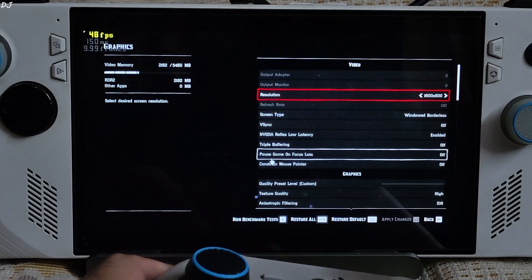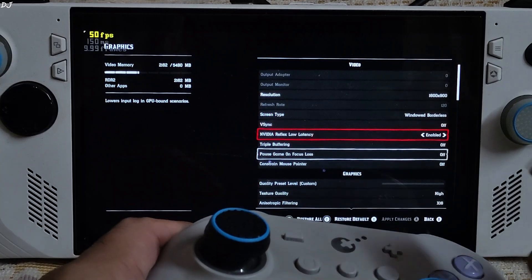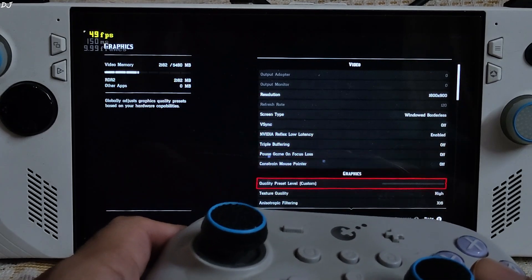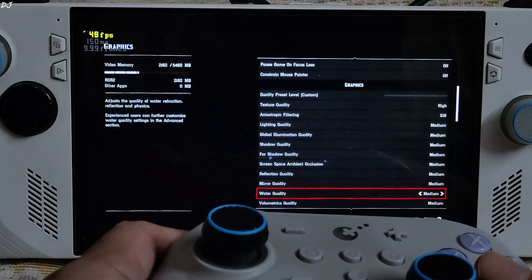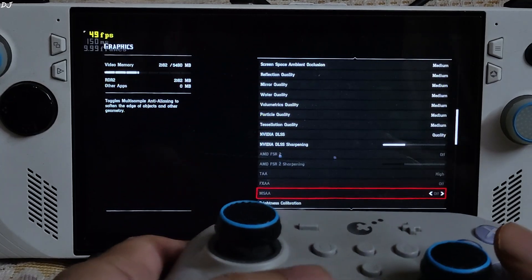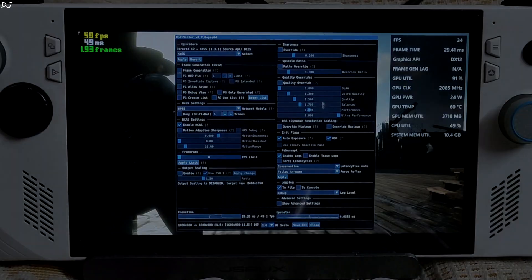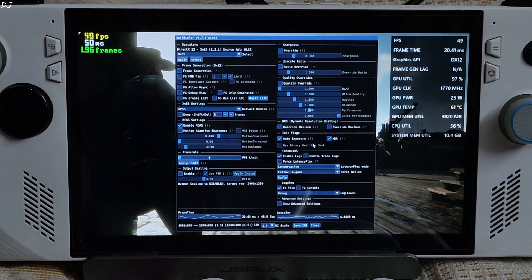In-game settings: resolution 900p, display mode borderless — this is very important, otherwise LSFG won't work properly. Make sure the Nvidia Reflex setting is enabled, otherwise Anti-Lag 2 won't work. VSync off, triple buffering off. Texture quality set to high, anisotropic filtering 16x, remaining settings set to medium. DLSS enabled using the quality preset, sharpening level 30%. API: DirectX 12. OptiScaler settings: using XeSS upscaler 1.3.1, frame generation disabled for now. Auto exposure setting checked to fix the lighting issue caused by XeSS in this game during nighttime.